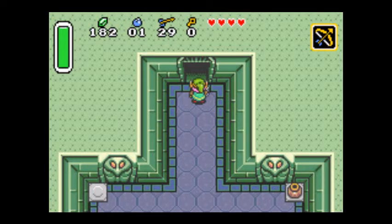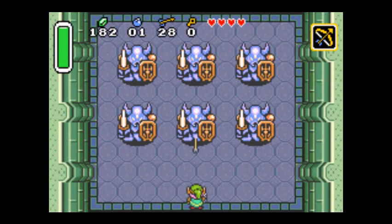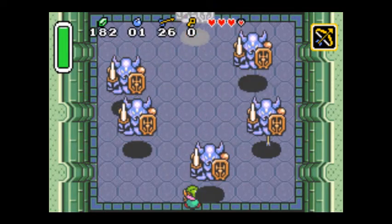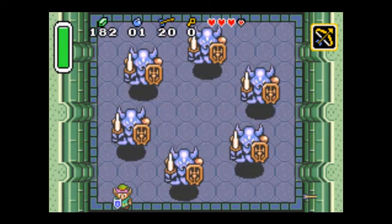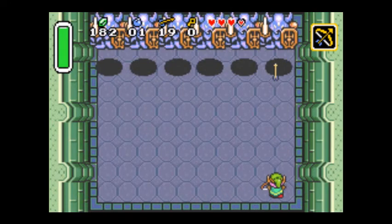Welcome back. Last time we went through most of the East Palace and we are just about to get to the boss. This boss is fairly easy. If you just stand in a corner, you can hit him with your arrows.